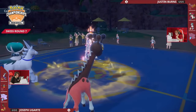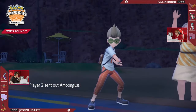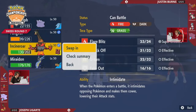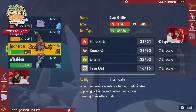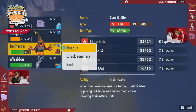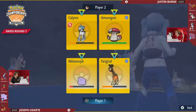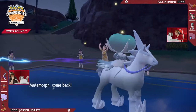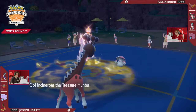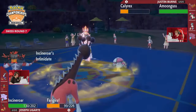That means his Calyrex is outspeeding the Choice Scarf Ditto on the other side, and Amoongus — one of the slowest Pokémon in the metagame — is going to be moving first. You do have the option of swapping out and bringing back Intimidate. It'd be a little hard pressed — if you get the double up, it could be dangerous — but you could try to reverse the Trick Room on this turn as well, because you do have faster Pokémon on your end. Bringing in the Intimidate, you'd hope to survive the double up hit with the Chilling Neigh and the Pollen Puff if Justin decides to attack into your side rather than heal up his own Pokémon. Remember, these Intimidates will stick because he knocked off the Clear Amulet before.